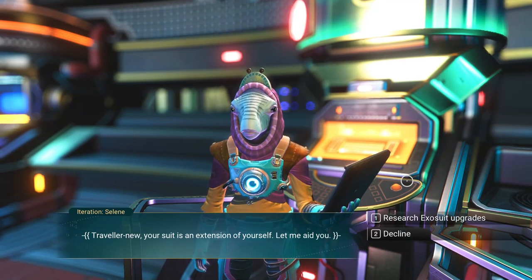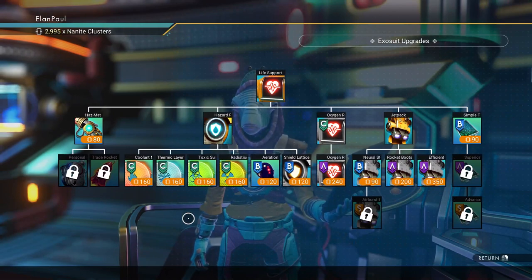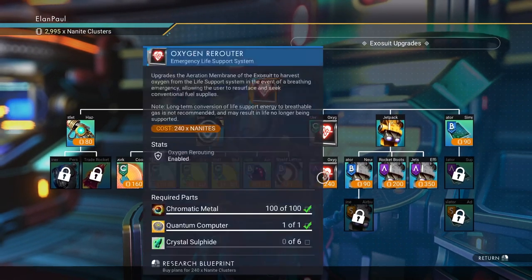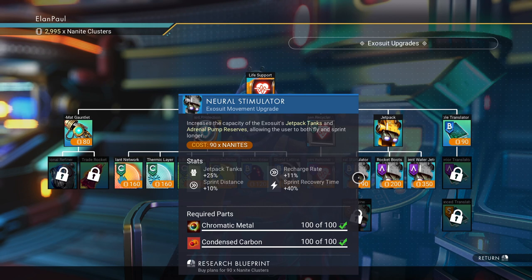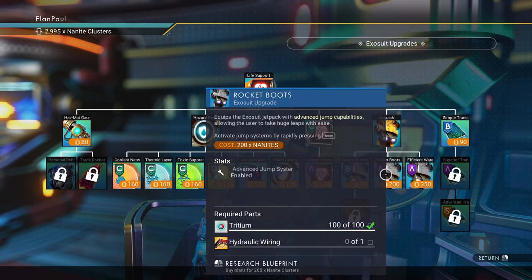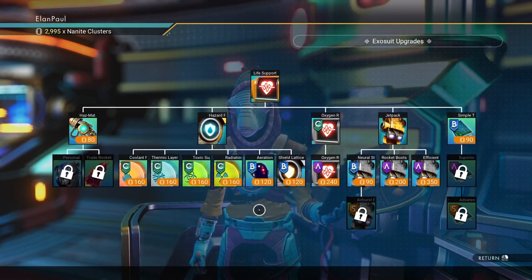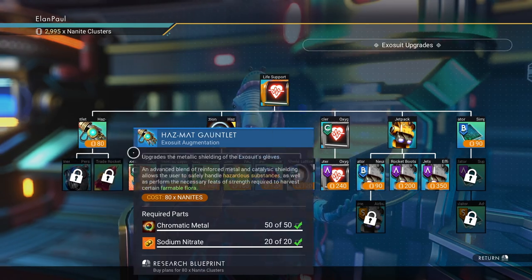'Traveler — your suit is an extension of yourself. Let me aid you.' He says pretty much the same two or three things every single time. You can go to research suit upgrades and get some for nanites. I don't usually get a lot of these early game. There's one for harvesting oxygen from the life support system for underwater — I don't really need it. Neural stimulator for jetpack tanks — you're going to get some of these through the storyline. I really don't like the rocket boots; they just cause a bouncing effect instead of one solid boost. The hazmat outlets are pretty good, but again, you get it in the main storyline. So don't bother purchasing anything at this time.